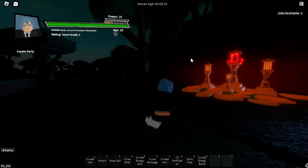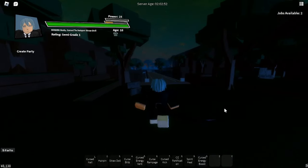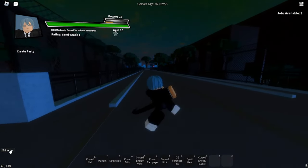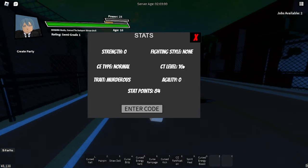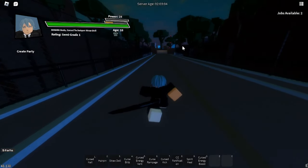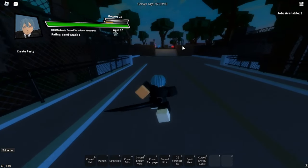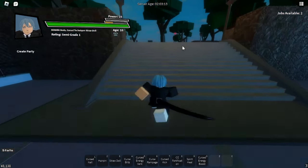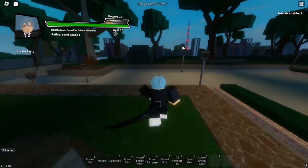The next thing you guys want to be aware about is the trainer to train up your stats. You can see how my CT — curse technique — level is 16. Each stat brings up its skills: if you have a skill that scales with strength it's gonna get stronger, if it scales with curse technique it's gonna get stronger. Agility I think just increases your stamina, I'm not too sure about that.